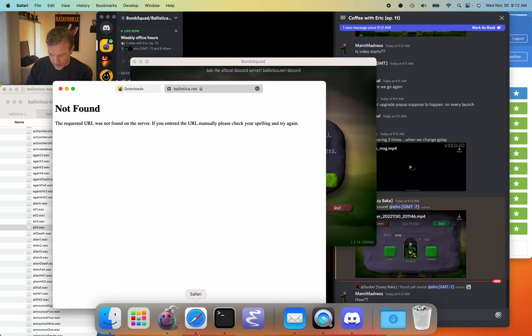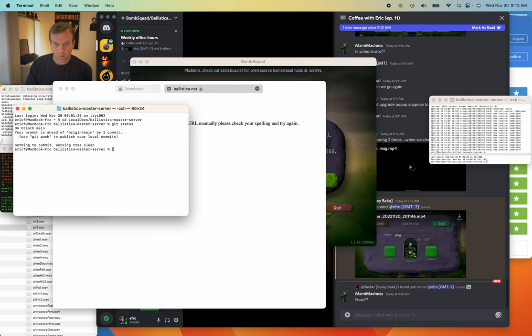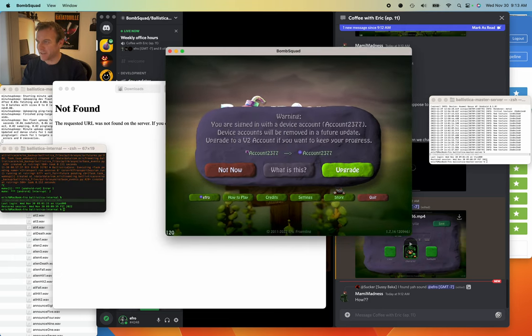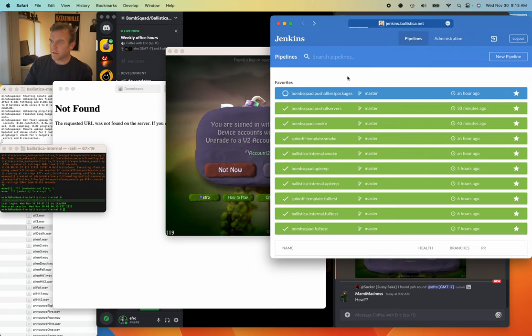It should be found. Technical difficulties. I guess I didn't push that change to git. There should be a second task running in a moment — oh, that's on my different CI server. Every time I make a tweak to the master server or one of the Bomb Squad servers, it has to go through this little process — checks the code, pushes stuff to Google, and updates the server.